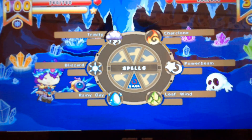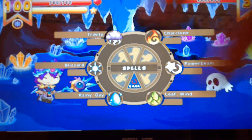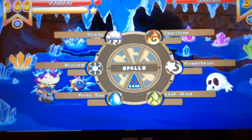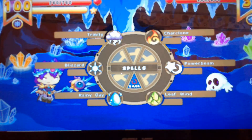Well, there's a certain amount of spells Prodigy allows you to use in battles. In that case, it is six. So when you unlock another spell after six, you can't have seven spells available in a battle. That's the problem.